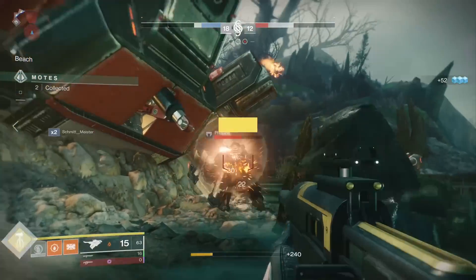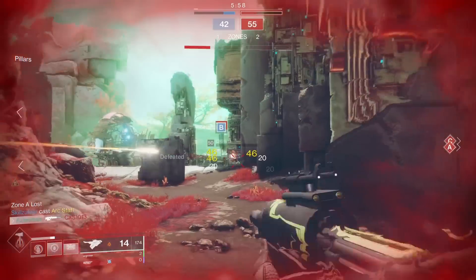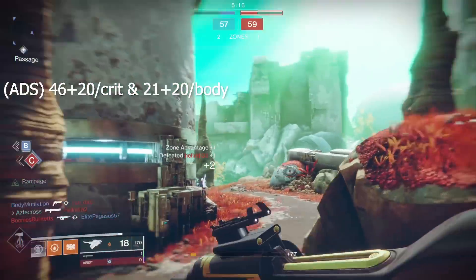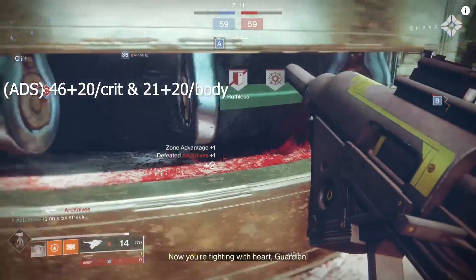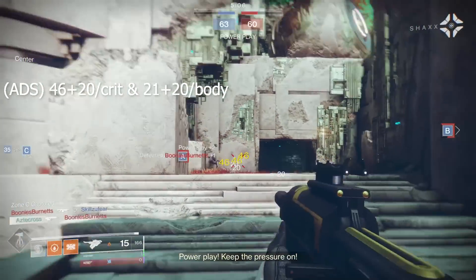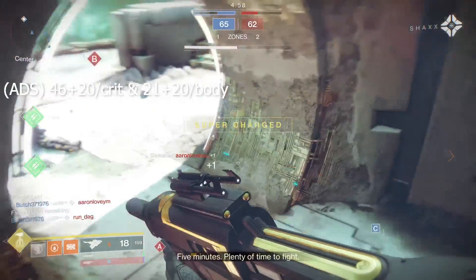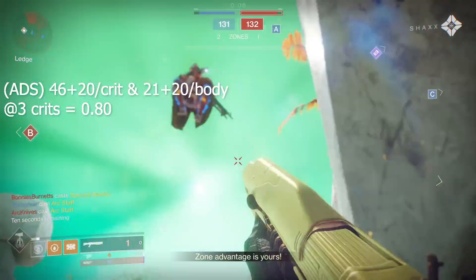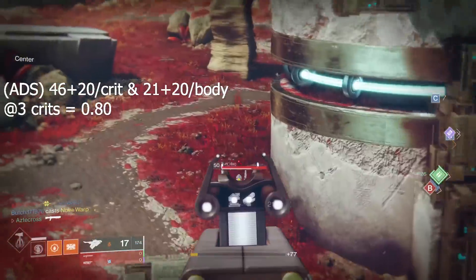In PvP, while aiming down sights, we're hitting 46 plus 20 for a total of 66 per crit shot, and 21 plus 20 for a total of 41 per body shot. The crit value is actually two less than something like a Polaris Lance or a Jade Rabbit, but its body shot damage is two more. Either way, if you're trying to reach the optimal time to kill, you'll want to land all crits. At three crits, just like the rest of the 150 RPM scouts, you should be able to kill most guardians in 0.8 seconds.